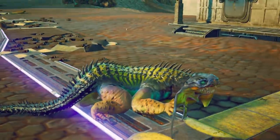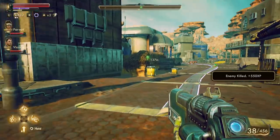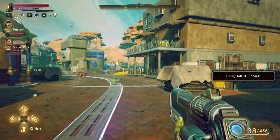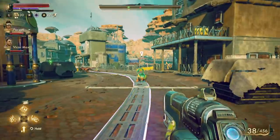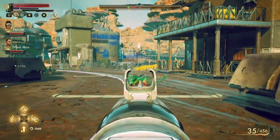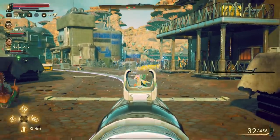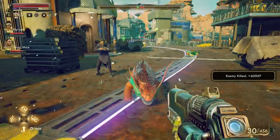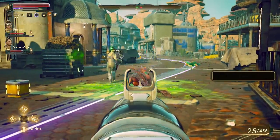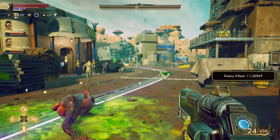Your companion characters will also level up, and while you can't tinker with their skills, you can assign them perks much like you can the main character — so if you want to give them more health or gain more XP when they kill an enemy, you can do that via the perk system. One thing I really liked about The Outer Worlds was that you could kill anyone in the game that you wanted to, and it would transform the story. And when I say anyone, I literally mean anyone.